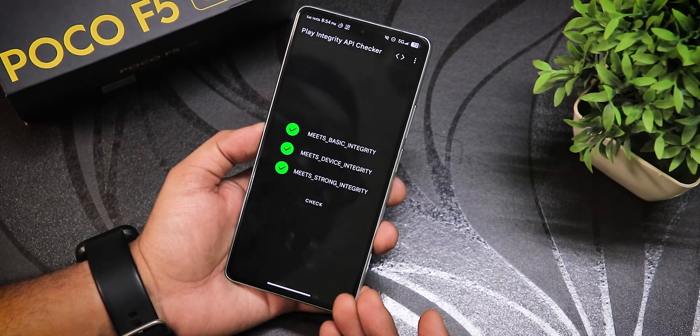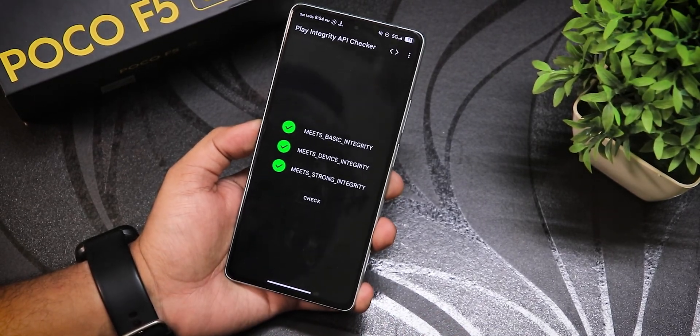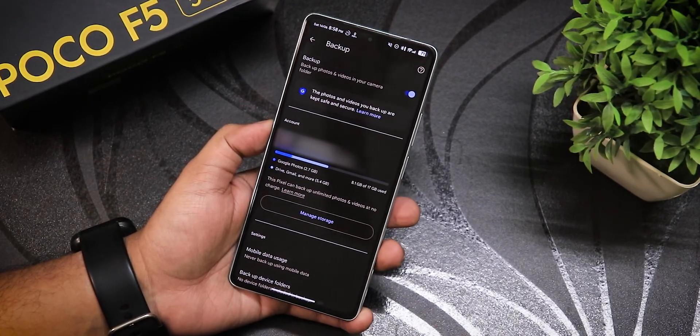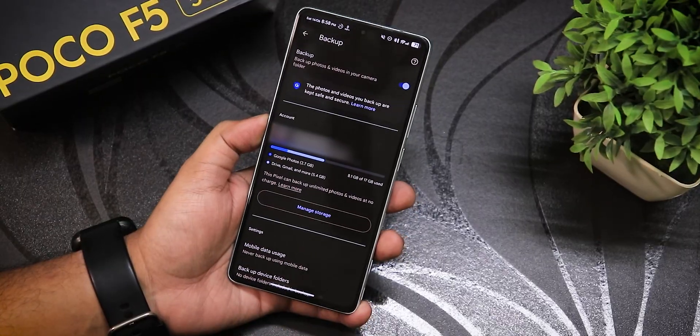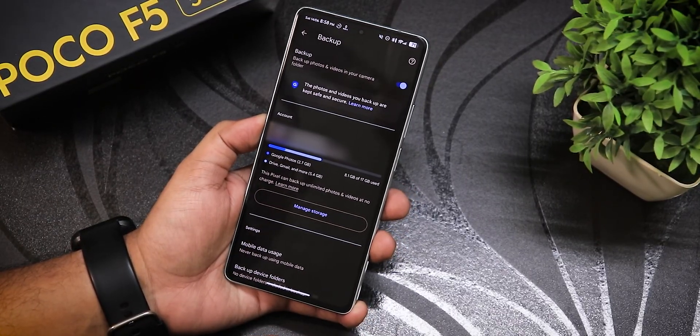It's insane to see that all three — basic, device, and strong integrity — are now passed with this specific keybox, without rooting. Also, the Google Photos unlimited backup is still there — we have pixel spoof to back up unlimited photos and videos at no extra charge.